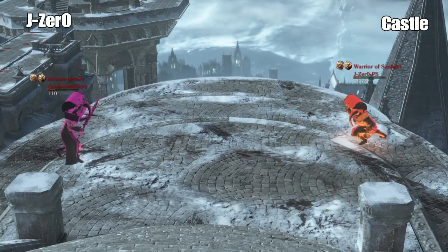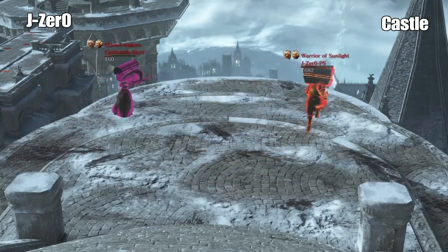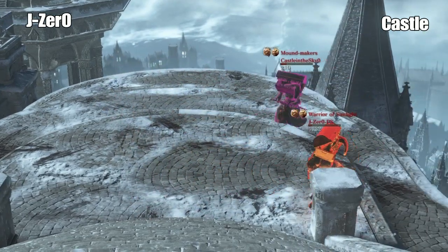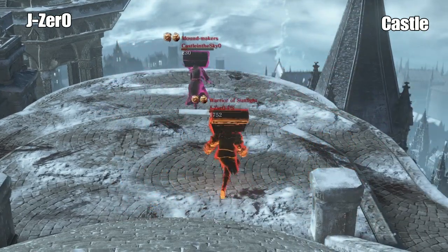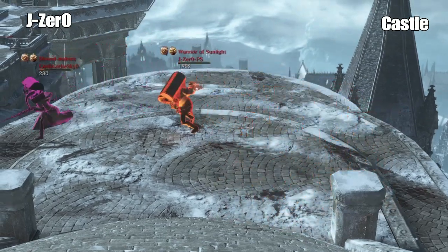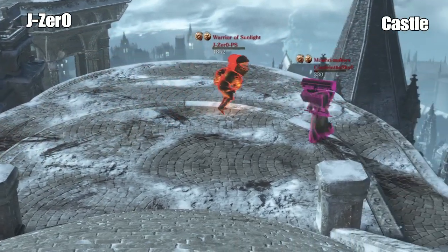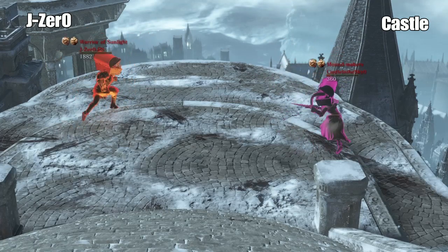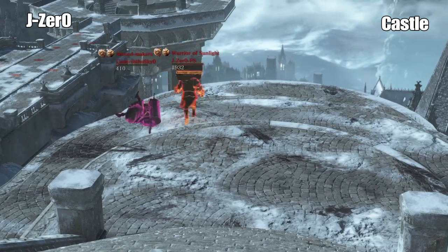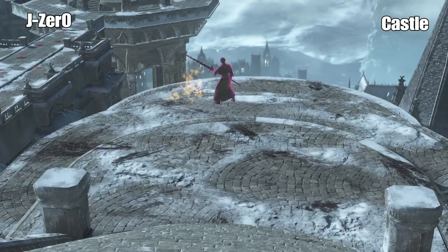Like one good poke from each of them is technically death right now. The spear is going to be pretty good because J-Zero doesn't have as much range. So one running attack could be over. Nice dodge from Castle. It's a one-hit glory right here — Castle's definitely ahead of J-Zero. Now he's definitely using the helm. That's Dark Souls.